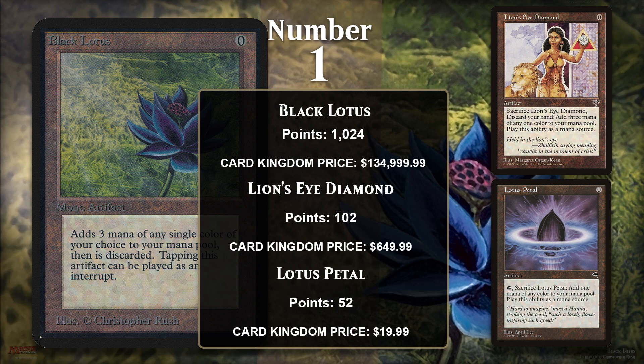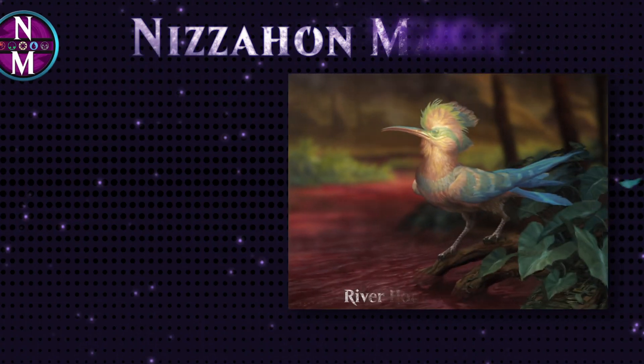Those are the Ritual effects that have left the biggest impact on competitive Magic. If you want to own any of these cards, you can find direct links for each of them in Card Kingdom's store in the description. If you want to make sure you catch future MTG Top 10s, don't forget to subscribe and turn on notifications. If you want to catch up on old MTG Top 10s, you should see some playlists on the screen shortly. And if you're interested in hearing me talk about something that isn't Magic, I do have another YouTube channel called Nitzahon History, where I talk about history. Thanks for watching.